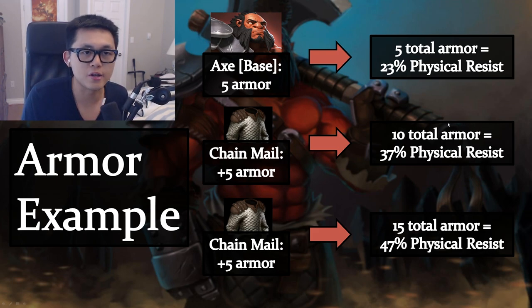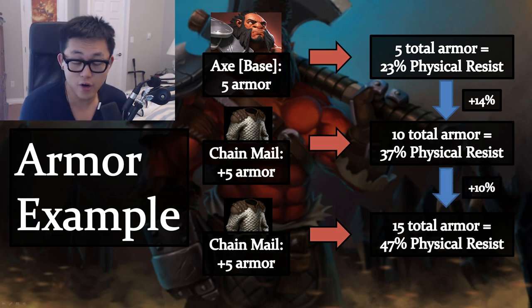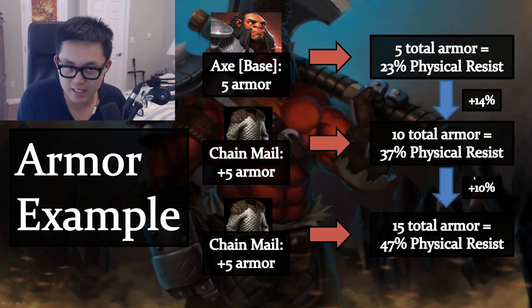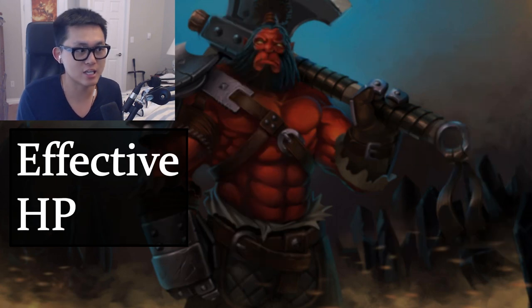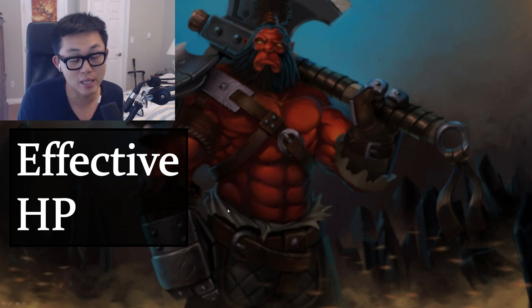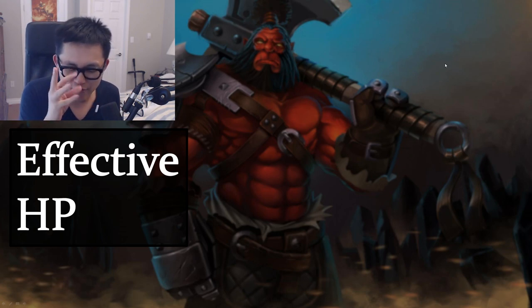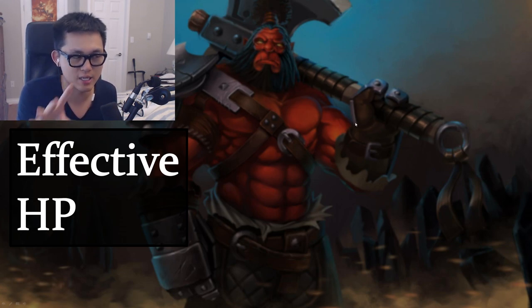As you can see, the more armor you equip, the less physical resist percentage you get — from 14% to 10% per addition. Some people think this means armor has diminishing returns, but that is actually incorrect. The percentage view is misleading because human minds find it hard to process. Let's look at effective HP instead.